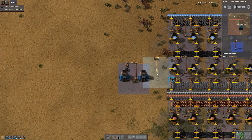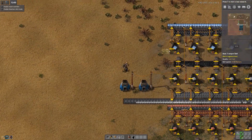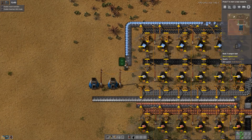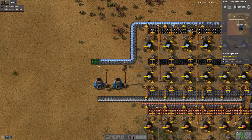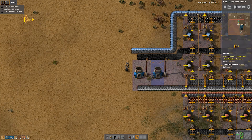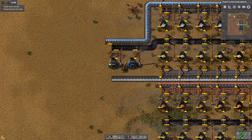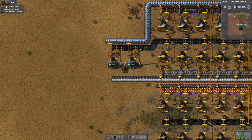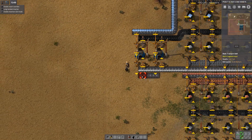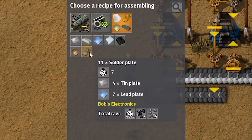Power pole between the two, and power poles there to link them as well. We are going to need to bring in two different metals as input, as well as fuel. So we are going to put the lead across here and the coal in here. That should be the basic construction built. We are going to need to go to Bob's materials and set the recipe to solder plate.